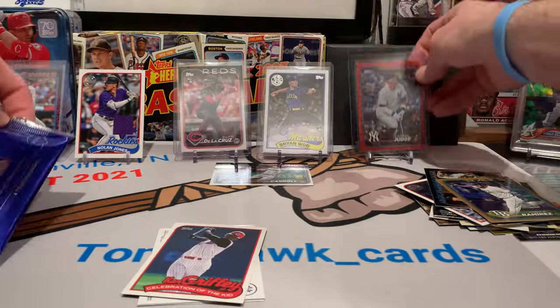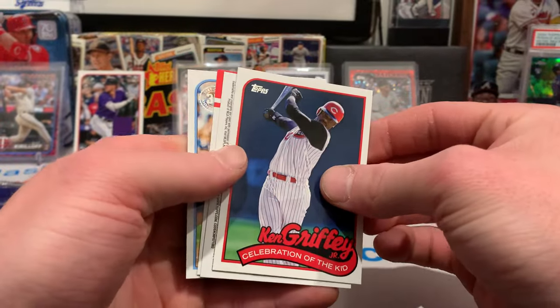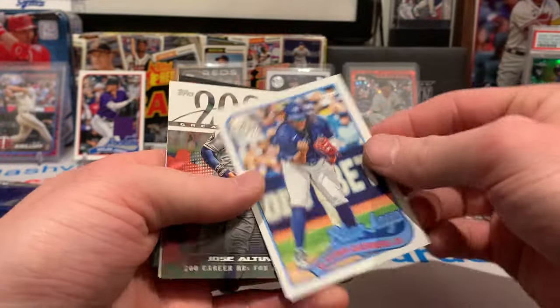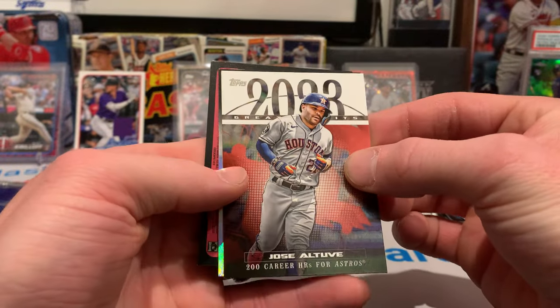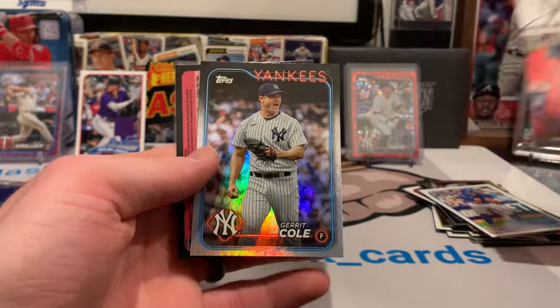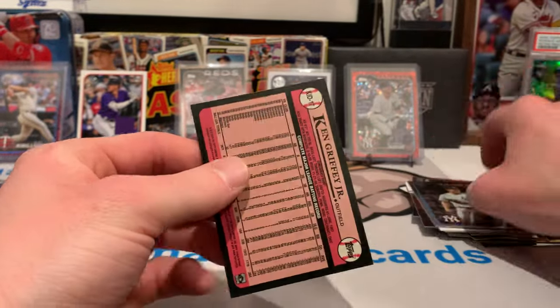We can take our silver backs down. And then we got another Celebration of the Kid — this would be a cool little insert set to put together. We got a Vladdy on the 89. The greatest hits look pretty sweet this year. And then we have a Rainbow Foil for the Yankees — Garrett Cole. Two dart throws there to Jason Dominguez.